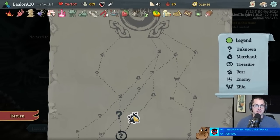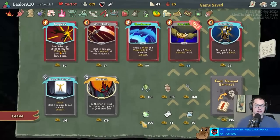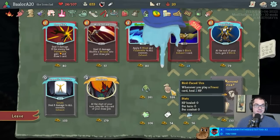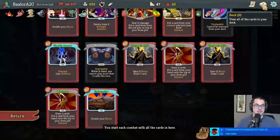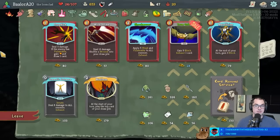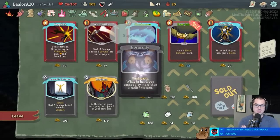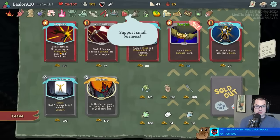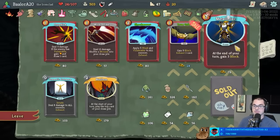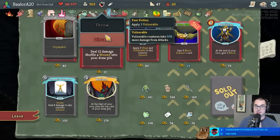I'm going to recall before I go to the shop. I think we have good enough potions; I don't have to sleep here - with Meat on the Bone I don't want to. Strange Spoon - I don't think we want that. Bird-Faced Urn is nice healing-ish. Fairy in a Bottle is nice. Don't think this deck wants Mayhem. It definitely wants to remove the other Normality. The extension is down today. I'm taking this Fairy - that's a nice insurance policy.